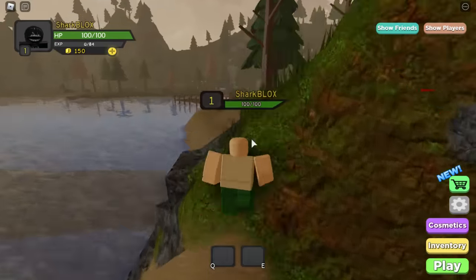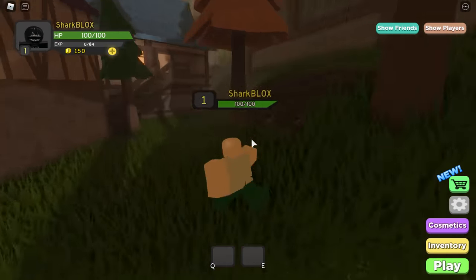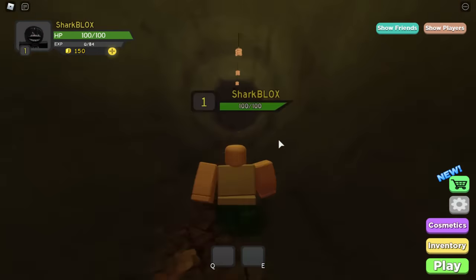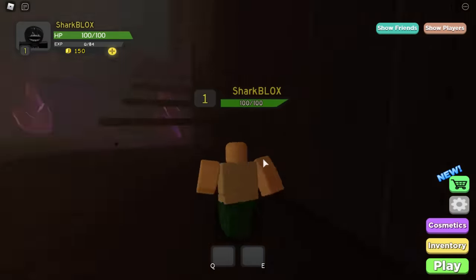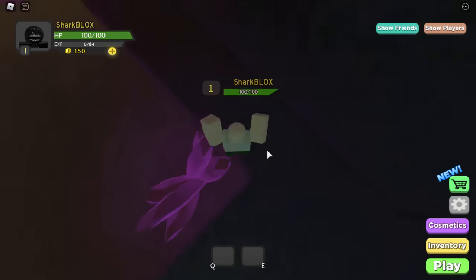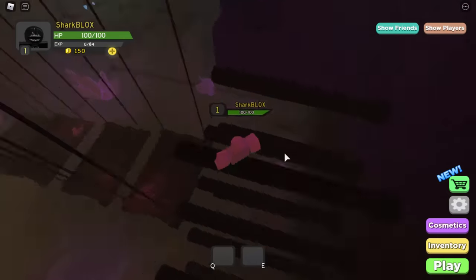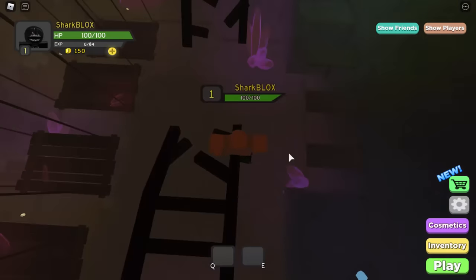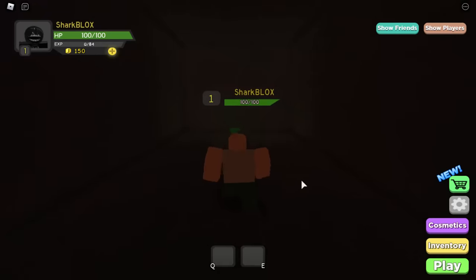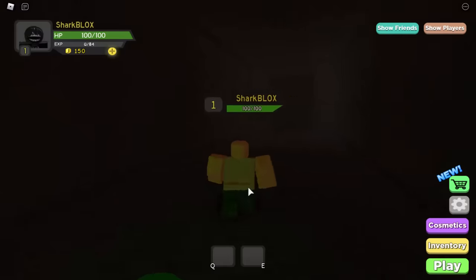There's one more gem — the green gem. To get it we have to do a bit of parkour, running all the way over to the abandoned cave or abandoned mine. Zoom in, jump up the rocks, run in here and run through the smoke. Now we're on to the obstacle course — it's kind of easy, it reminds me of classic Roblox obbies. Jump over all of these parts, get to the mine tracks, and the green emerald gem is hiding inside a hidden cave room.